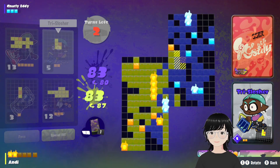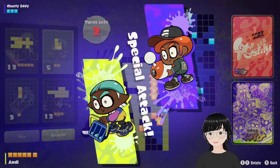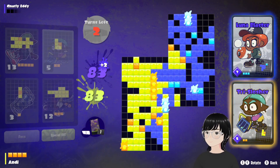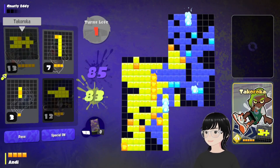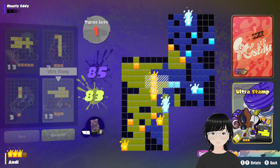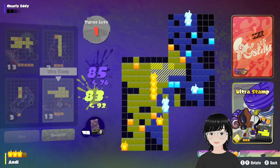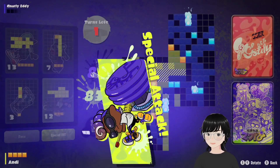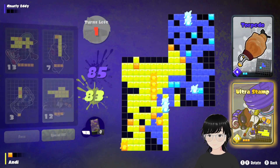I'm connecting this one to this special — if you don't know how specials work still, you've gotta be touching. And I'm going to end with my Ultra Stamp because now he is completely out of special points. I'm gonna place this right here — drop him to 76. Nice!